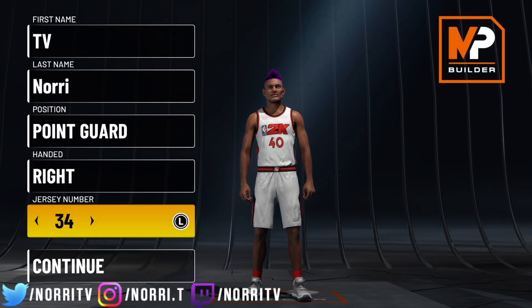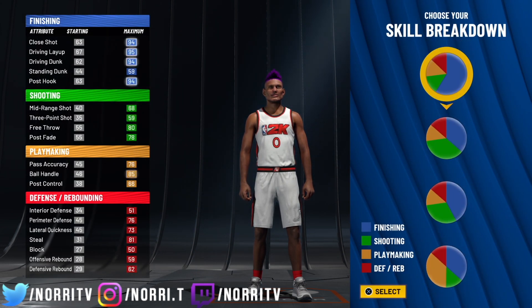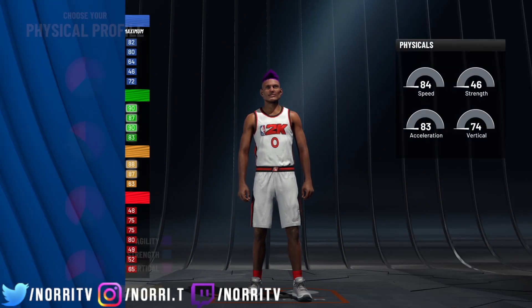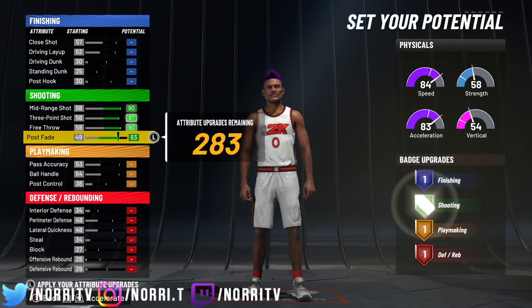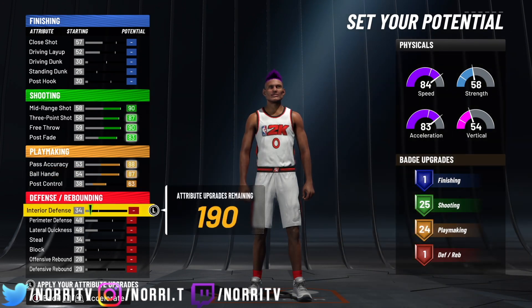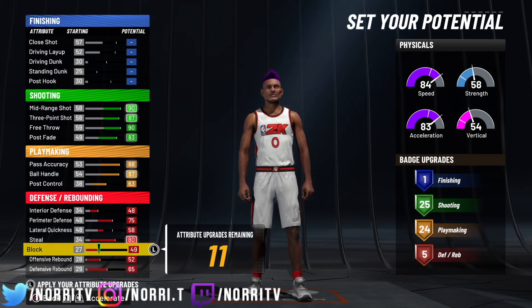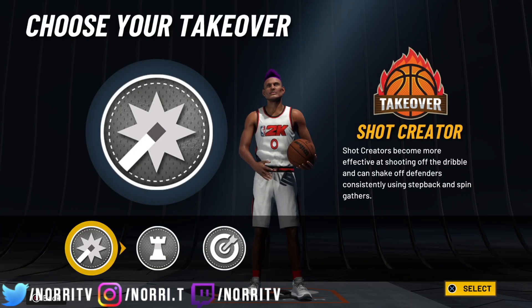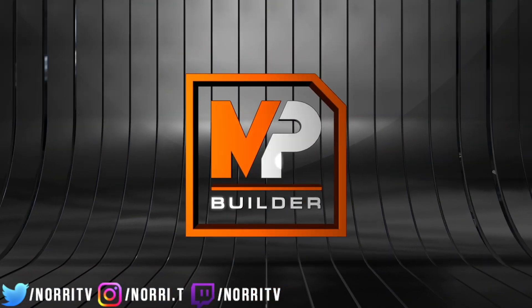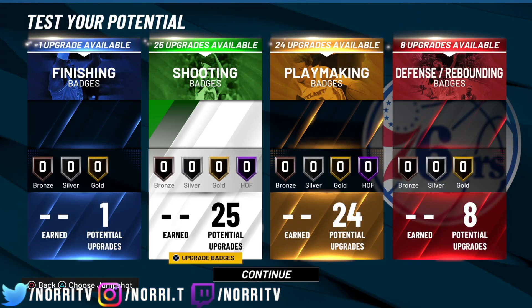Pretty sure this is a point guard — yep, okay. Number zero on the chest and the back. We're just gonna hurry up and get to the badges. I don't know what physical profile to take, but the only thing that matters is the shooting. We're going into it with the shooting badges — everything else doesn't matter. We're gonna be good with this right here. We got 11 left. None of that matters, as long as we have our 25 shooting badges. Go to the badge build — we're gonna hop into the badges. So we got the 25.